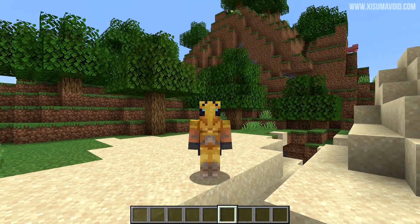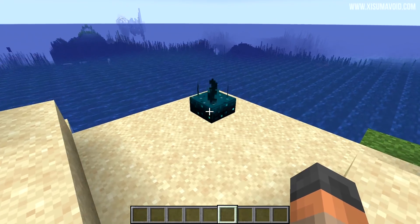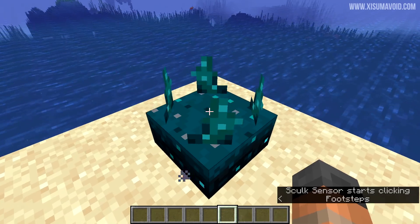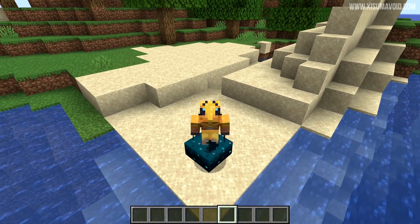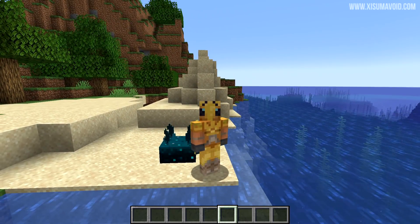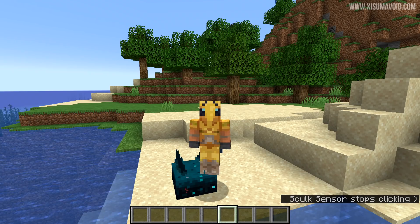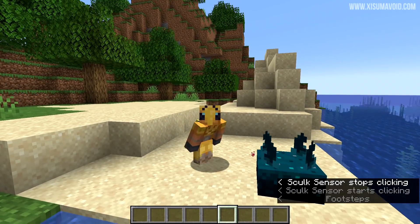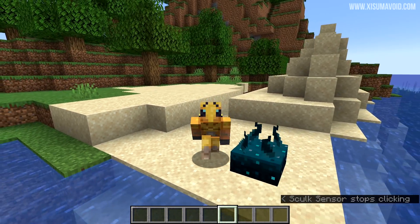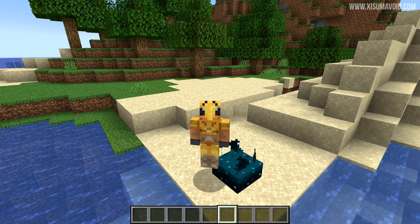Right now I wanted to answer a question that I have some confirmation on. Sadly, the Skulk sensor isn't going to be a part of 1.17 in survival mode. It'll be available in creative, but you won't be able to get your hands on it in survival. What's also interesting is that the new ways of getting things in survival, instead of getting them from the caves, will be removed when 1.18 comes around, and it's in this snapshot that we get to see some of that.